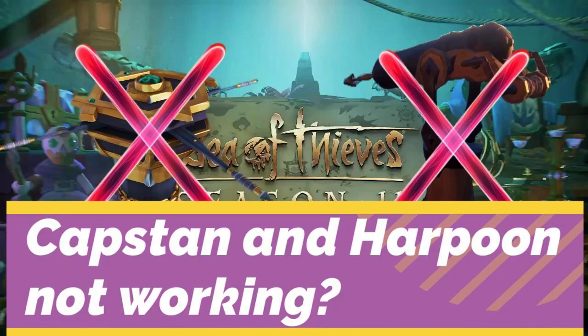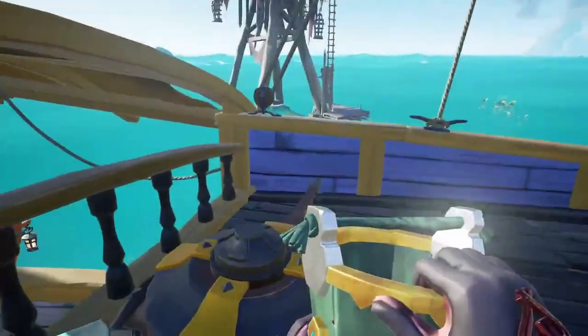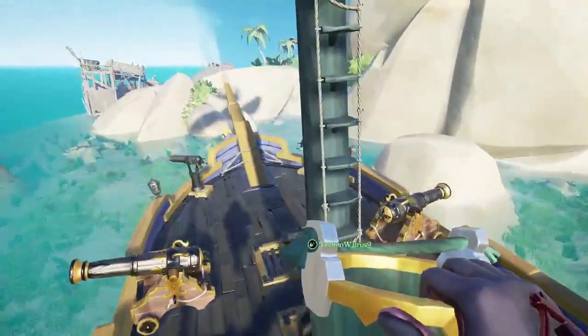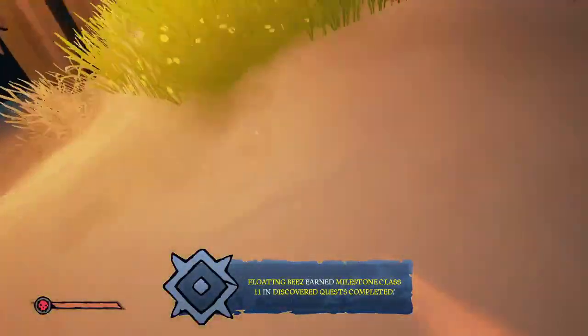Alright, have you or are you currently dealing with this glitch? If you have, please watch this video and please boost it so Rare can see it and fix it. Now let me explain the glitch real quick. When diving, for some reason, sometimes when you drop your anchor or use your harpoon, you all of a sudden can't. And it seems to be both, and it seems like there's nothing to fix it. You can't die, you can't do anything to fix it.